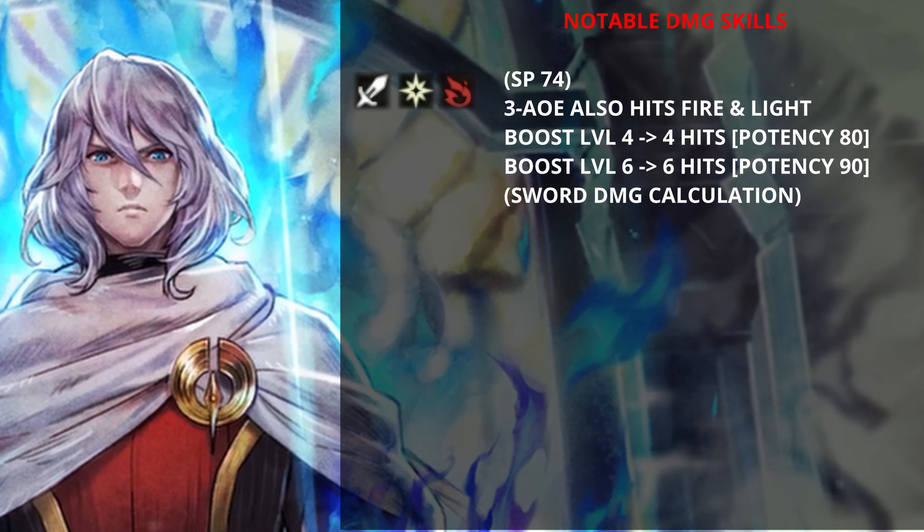His first ability has an SP cost of 74. It's an AoE sword damage attack that also hits fire and light. At boost level 4, this attack comes out as 4 hits with a bounty of 80. At boost level 6, this becomes 6 hits with a bounty of 90. This is with sword damage calculation, of course.